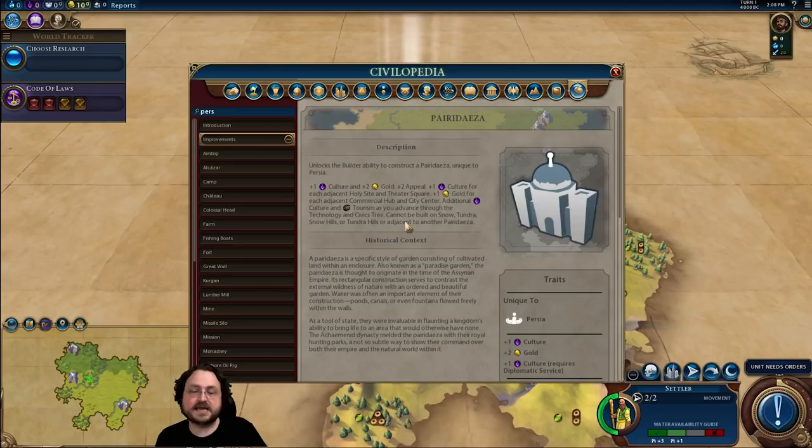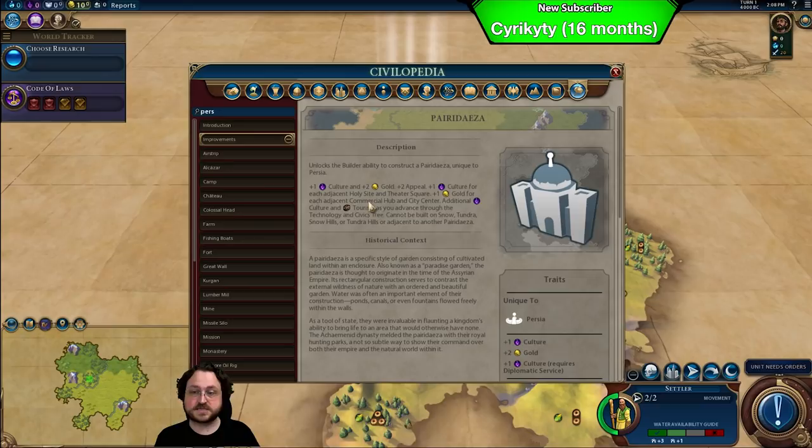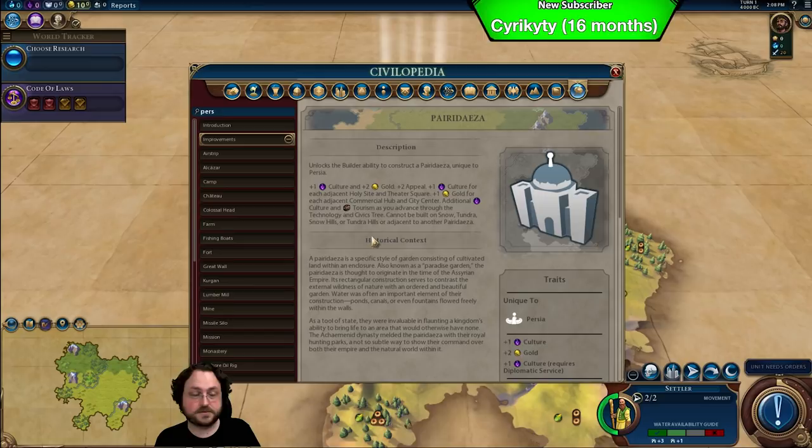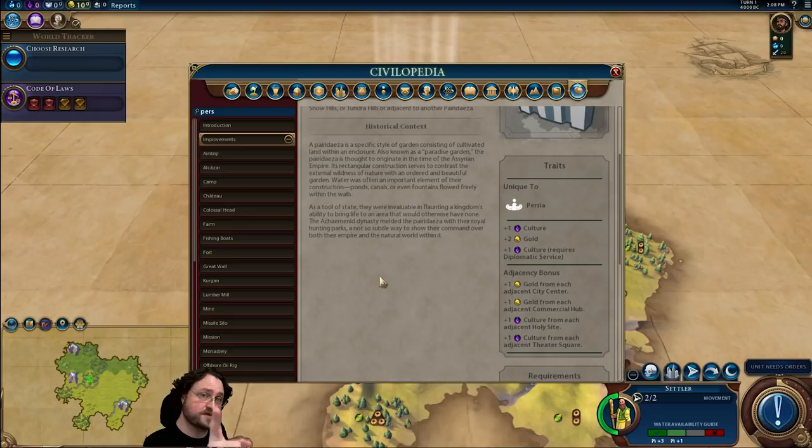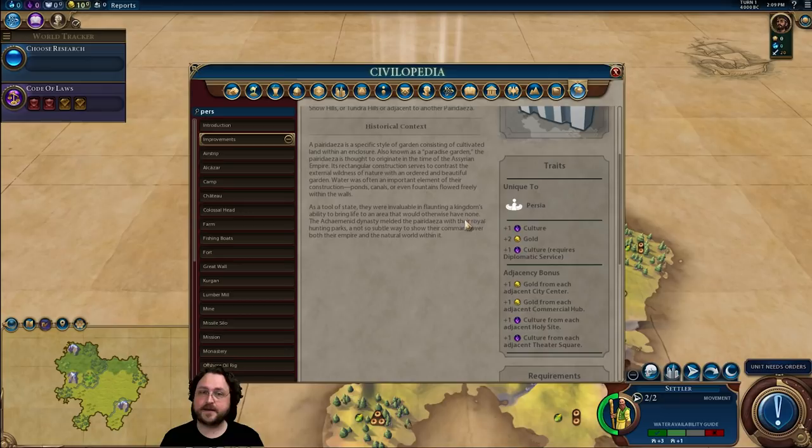The word 'paradise' comes from this builder improvement. It's always worth plus one culture and plus two gold, plus two appeal. It also gets bonus culture if adjacent to holy sites and theaters, plus gold if next to commercial hubs or your own city center, and additional culture and tourism as you advance through the tech and civics tree. Can't be built adjacent to another Pairidaeza. Lots of gold, lots of culture — culture production is actually one of the things I tend to fall behind on, especially compared to the AI.